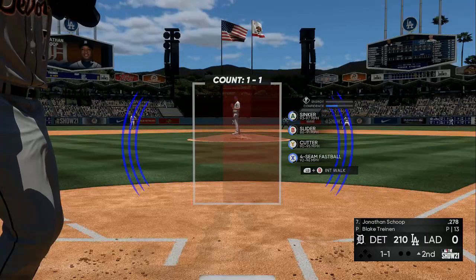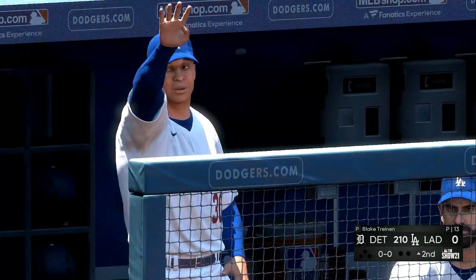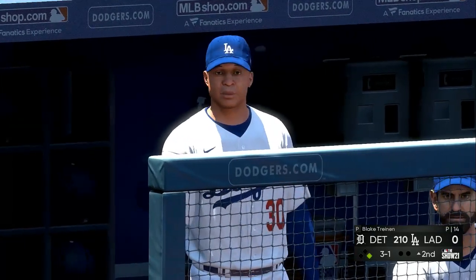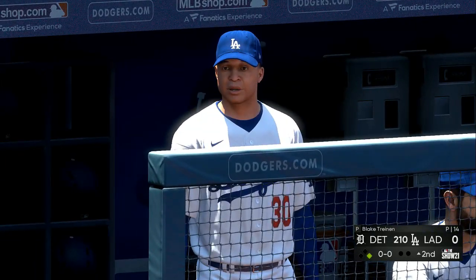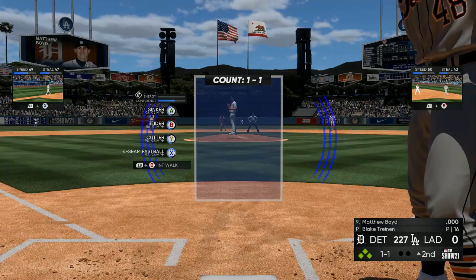Your player one controller is the controller you want all the XP to go on. Put that controller down, use the second controller to intentional walk. We had 210 runs and now we're walking them again.